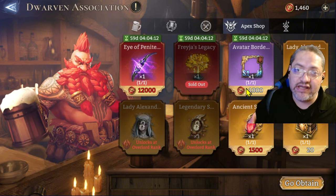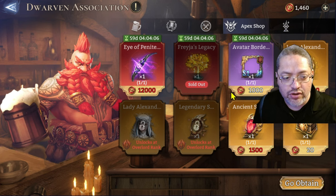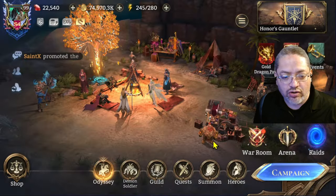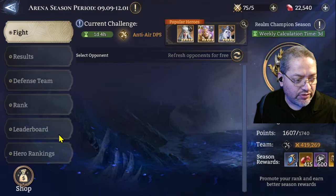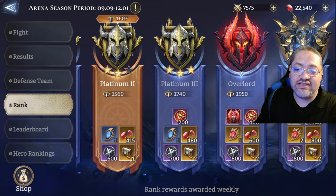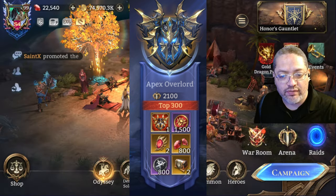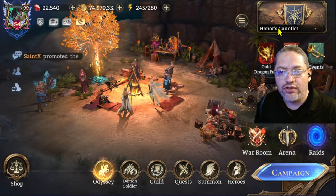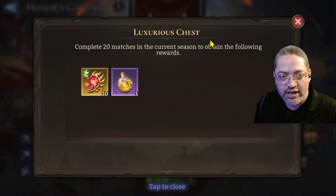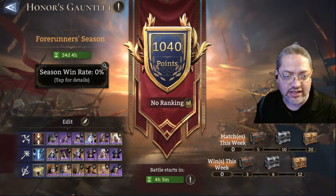In the reward system, you get Apex coins during the weekly reset and the seasonal reset to accumulate enough to buy Lady Alexandra. In Classic Arena, that's what these Apex coins are showing up for. I think it would have been a very good opportunity to add some of those Apex coins to the chests here as a way to entice you to do this content a little bit more.